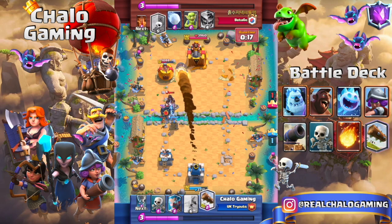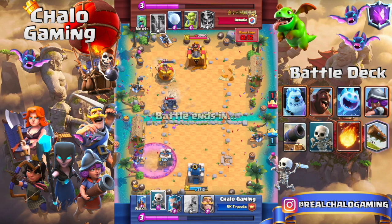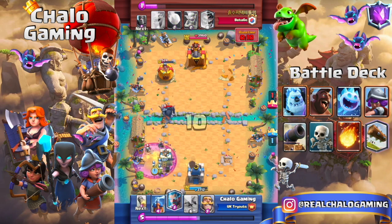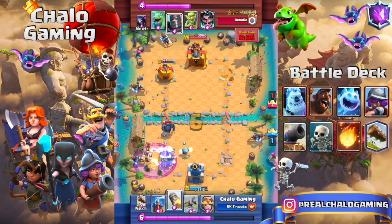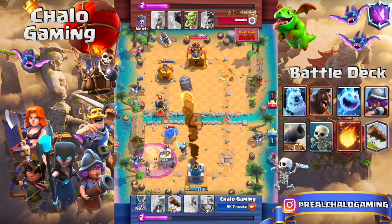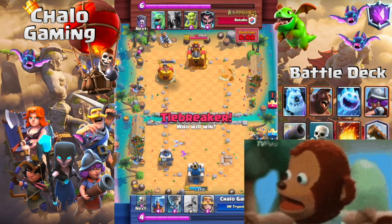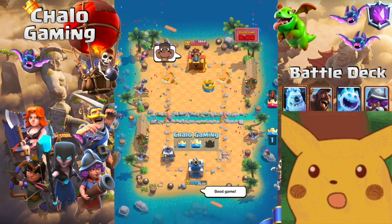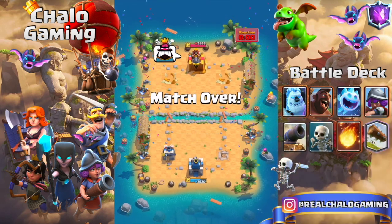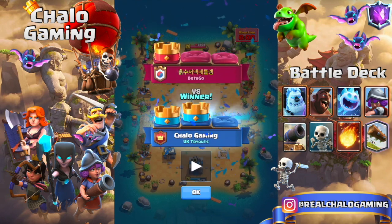I dragged the Pekka behind so it couldn't tank for the Graveyard. With the Graveyard it's very difficult, especially with king tower activation. Then we rocket, and look at the difference — we win the whole match by a difference of nine health points. That was a crazy, very close match that went into a tiebreaker, which is normally what most matches come into.